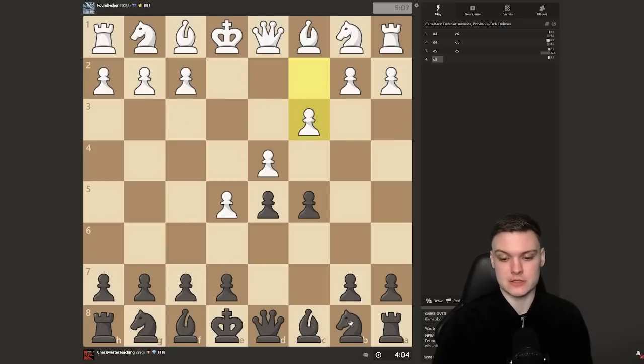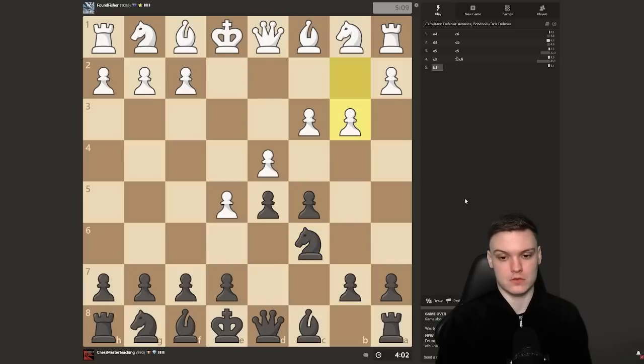We see c3 now — we're just going to start with knight c6. It would be a bit of a mistake to take on d4, because that will give white additional ideas to play knight c3.